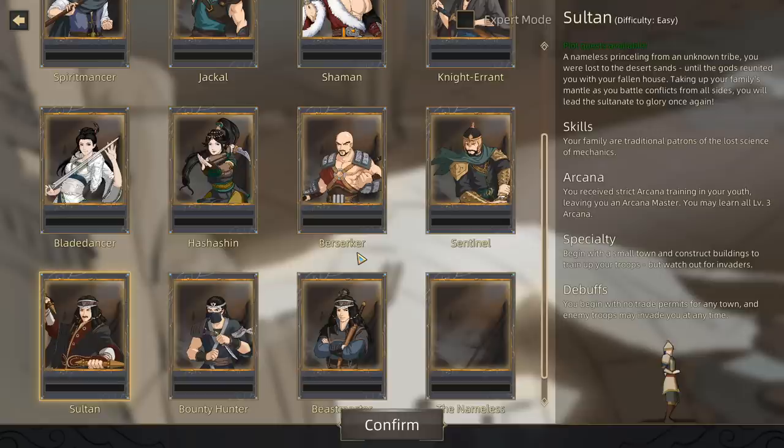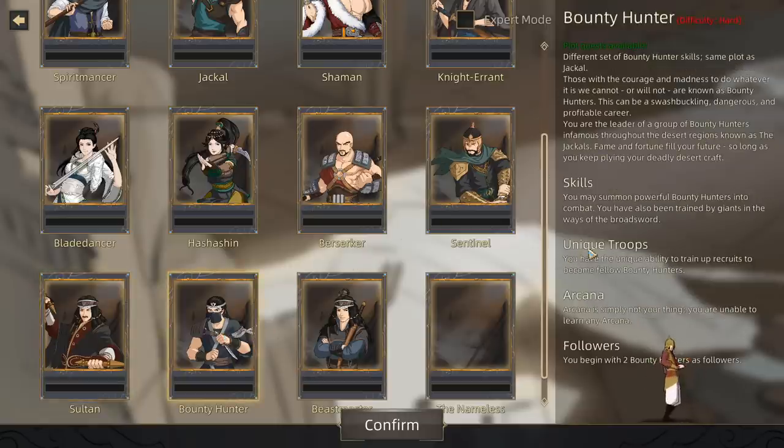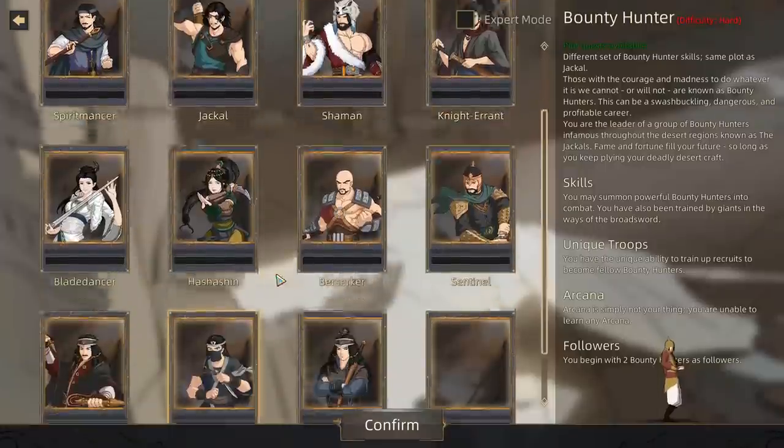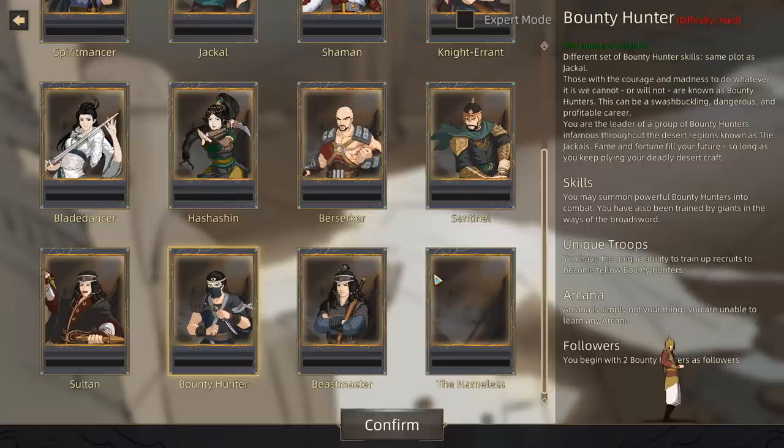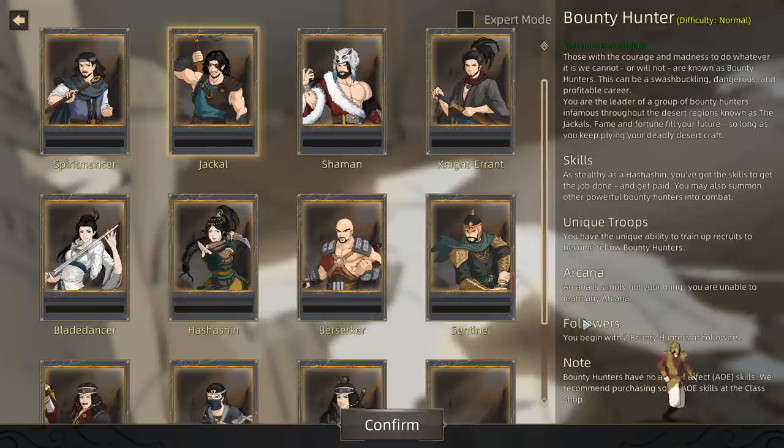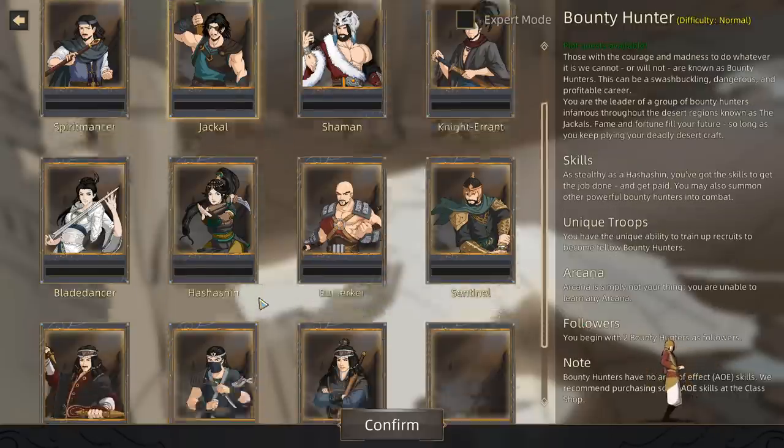We can be a Sultan or the Prince of a Sultan. We can be a bounty hunter down here — I don't know how that's different from the Jackal. I guess it must be somewhat similar but different in its own way. This guy looks like he comes with homies. This guy over here looks like he starts with homies as well.